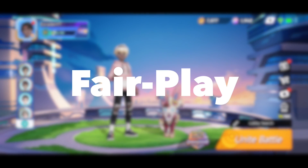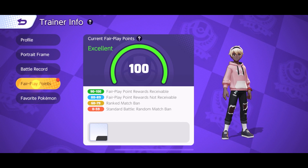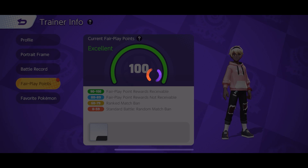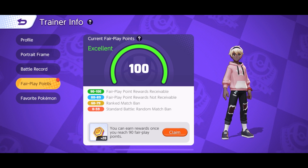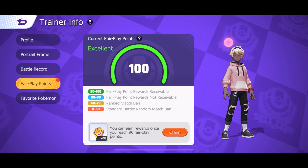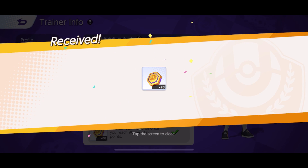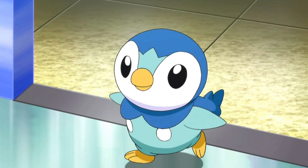Lastly, fair play points are another way to get Aeos Coins. In order to get coins from here, you basically just need to not be a bad player by idling in matches for a short or even a long period of time, or abandoning a match made team, or AFKing in matches. If you don't do these things, Pokemon Unite will basically reward you with free coins for being a good participant in their matches.